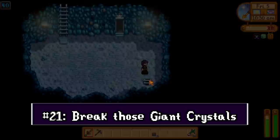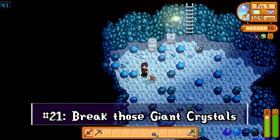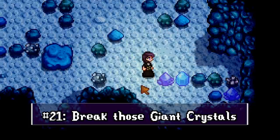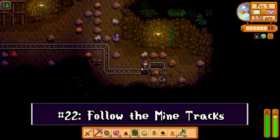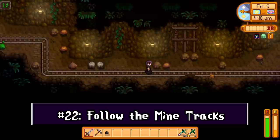When you hit the frozen levels in the mines, break those large crystals with your sword — not many people know there's a small chance of finding a refined quartz bar from them. Also, some random levels have mine cart tracks running through them. Head to the end of the tracks because those levels hold mine carts filled with coal, and often a ladder is at the end of the track as well.